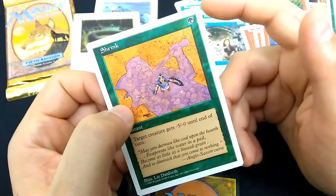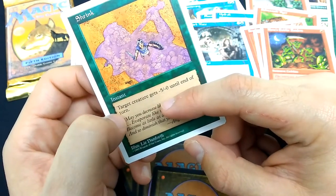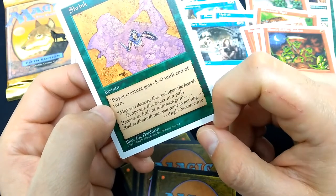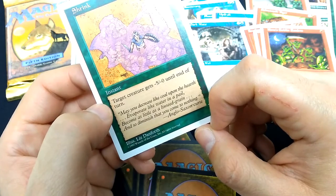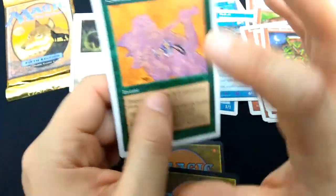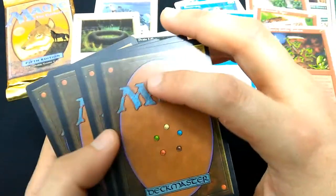Last common is Shrink. For green mana, you get an instant — target creature gets minus 5, minus 0 until end of turn. Art by Liz Danforth. Flavor text: 'May you decrease like coal upon the hearth, evaporate like water in a pail, become as little as a linseed grain, and so diminish that you come to nothing.' Anglo-Saxon curse. Oops, sorry dear viewer, I just cursed you. Next up, these should be the uncommons and then the rare.